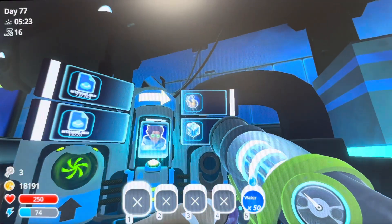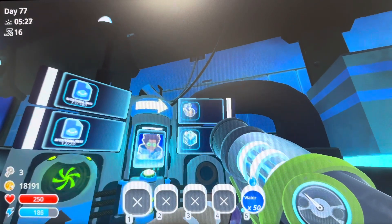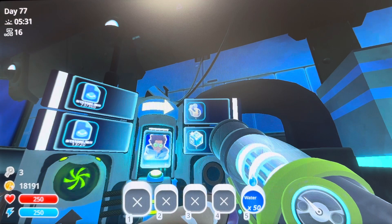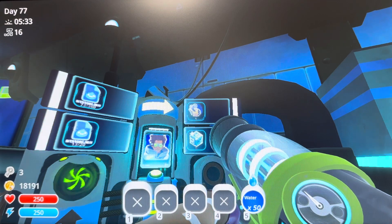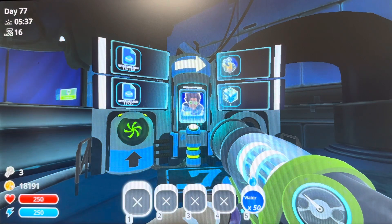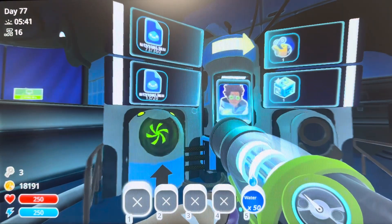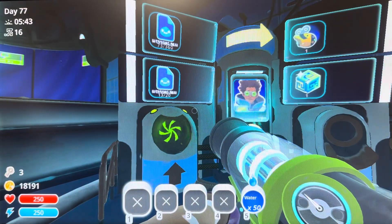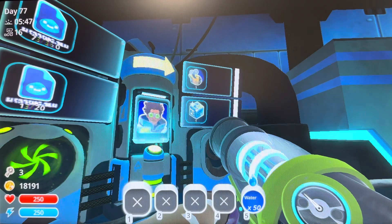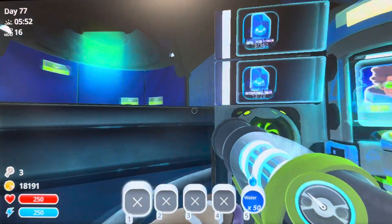I looked up the difference between a regular drone and advanced drone. I'm not sure if I'm gonna waste the materials crafting an advanced drone - by efficiency it can just perform two tasks instead of one, which I don't really need because you can still only have two per expansion. It just seems kind of like a waste of materials, especially since I want to focus on the portable water fountains.